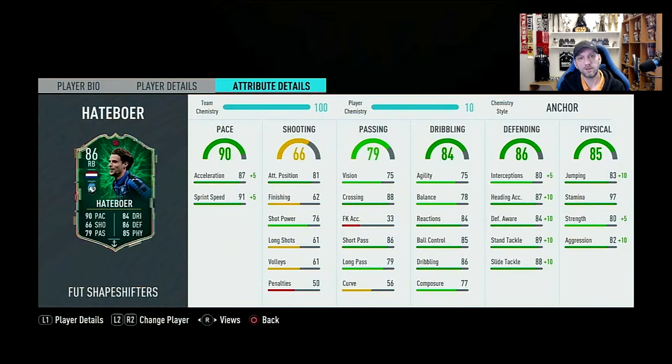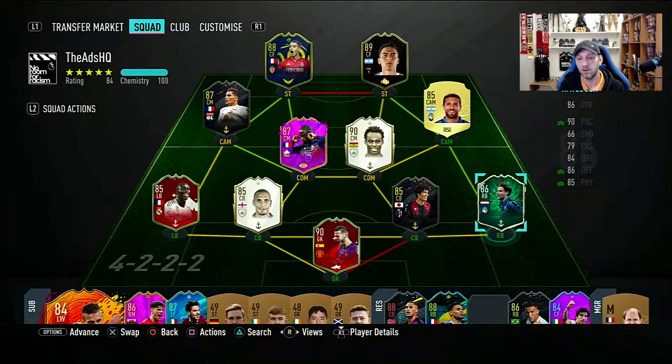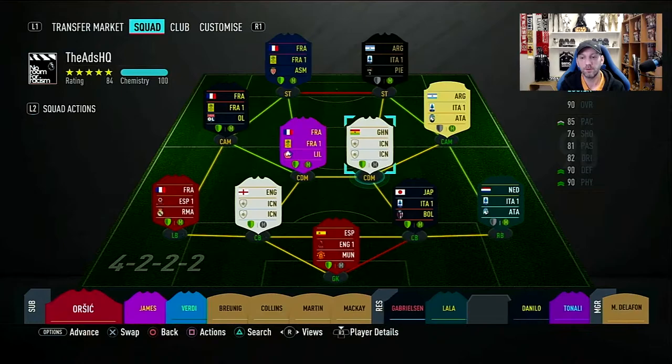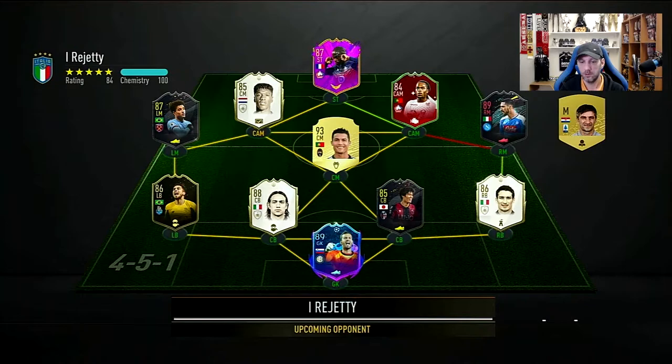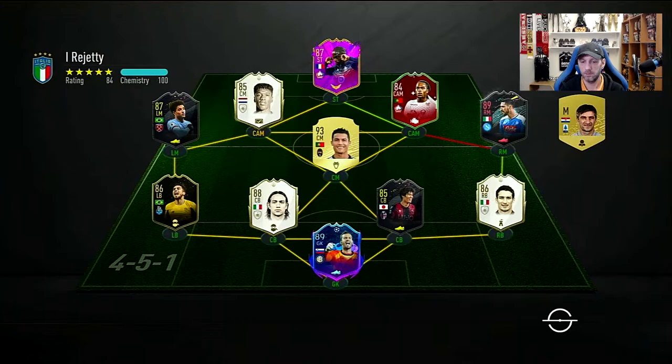For these games we won't go into the usual FUT Champions — we'll go into Division Rivals as I'm also trying to do some of the Acuna objectives, so trying to kill two birds with one stone. Let's take this guy into a couple of games. Here we go with our first opponent — a really nice team full of special cards and icons with Ronaldo in the middle, and a really nicely upgraded Politano as well. We're going into this game in the 4-2-3-1 formation and we're going to try out Shapeshifters Hatteboer in the right back position.